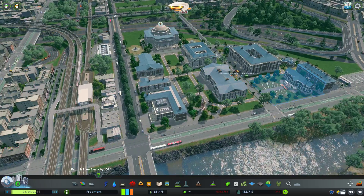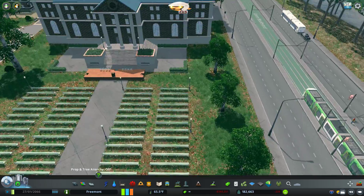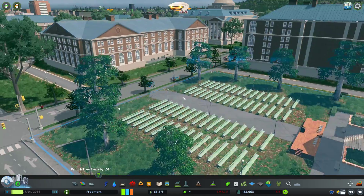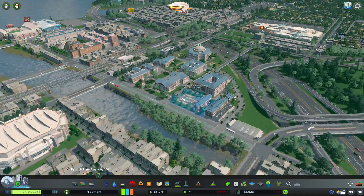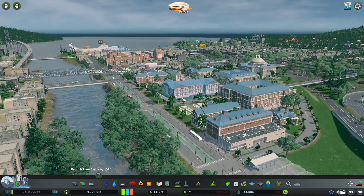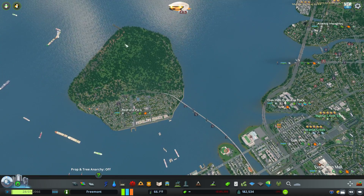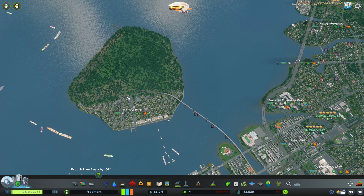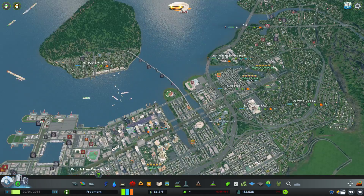That is something we will continue to work on next time — we'll build our dorms, and I think our main campus here is looking pretty good. I think it fits into the city quite nicely. The next one we'll build is the liberal arts college, and that is going to be out here on Bedford Park, and we'll have a nice little liberal arts college out there.